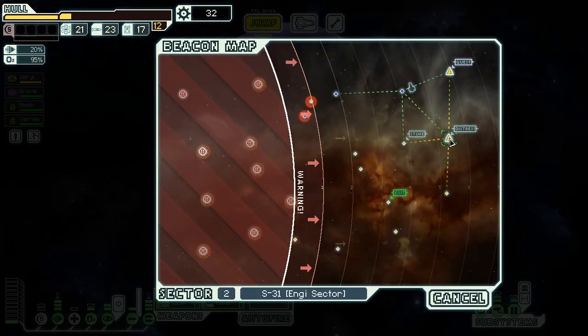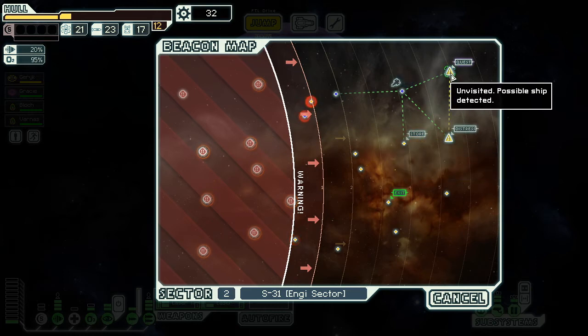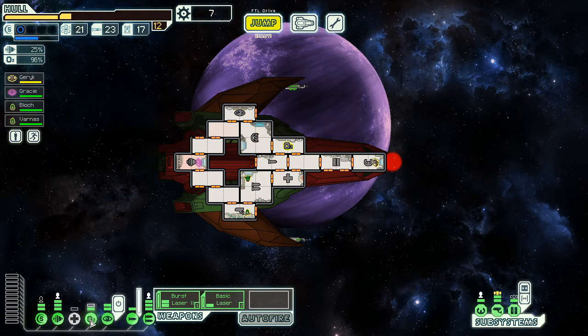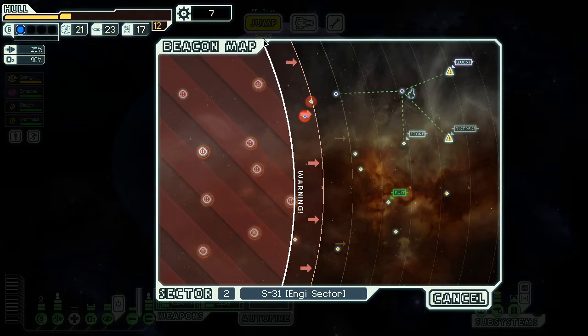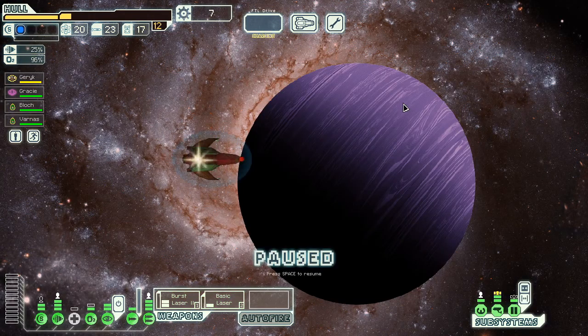There's a store there. I'll probably go to that store and when I'm there I can put down bombs. I was thinking about putting money into that, but I think I'm just going to buy more power again to run more engines and stuff. I hope I don't need to pay these guys for information.